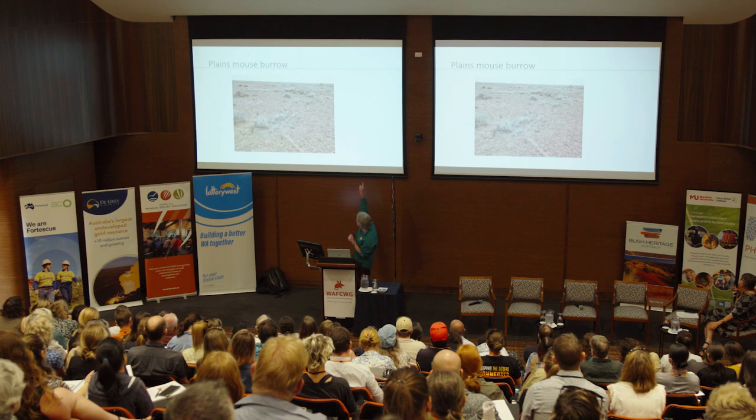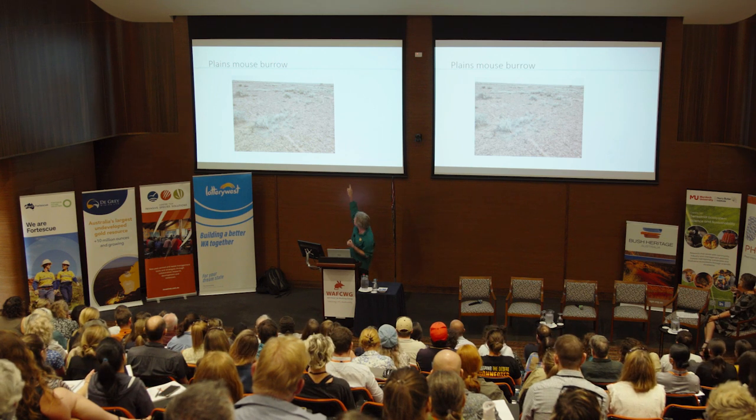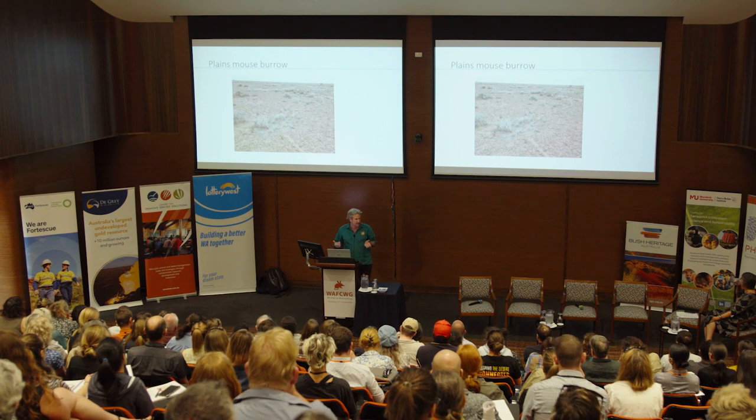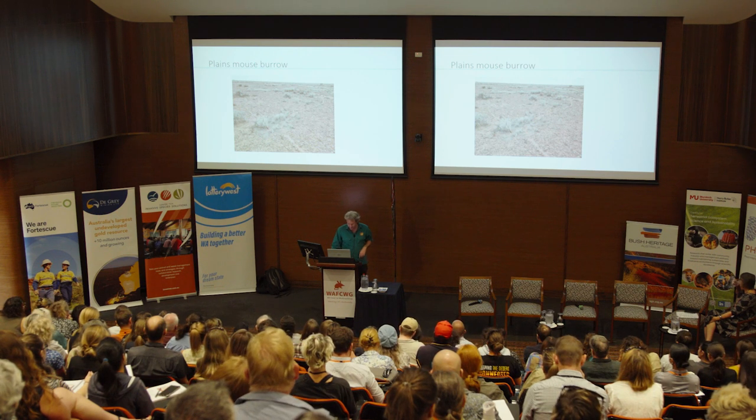One of the main reasons the critical weight range is perfect food from a cat's point of view, and why native animals are perfect food, is that their burrows are just so easy to find. This is an example of a plains mouse burrow — you can barely see the hole but all the tracks lead to it. That just makes native wildlife absolutely perfect for cats.